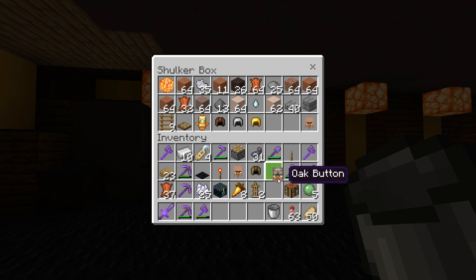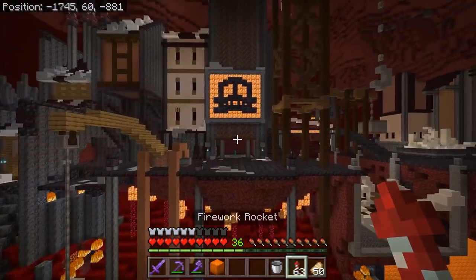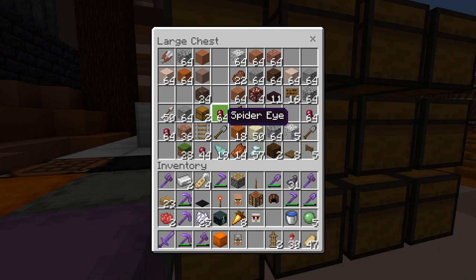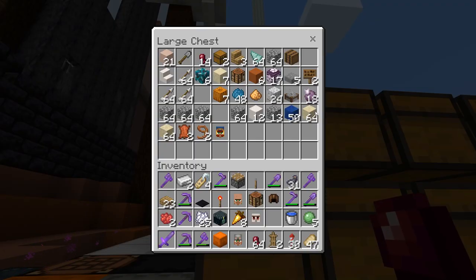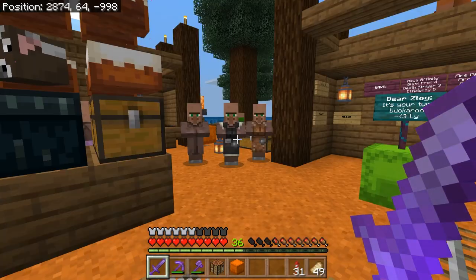Let's grab a stack of spider eyes from our base in the mesa — we have like three spawners down there, it's kind of ridiculous! We have plenty of stuff available. I don't think anyone's gonna miss it if I steal a stack — if anything, a stack is gonna be entirely too much. While I'm here, I just want to have this on camera.